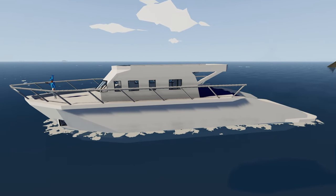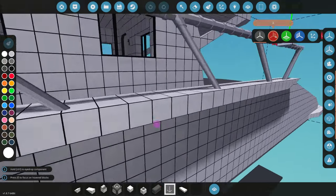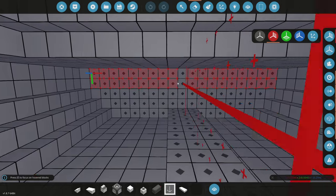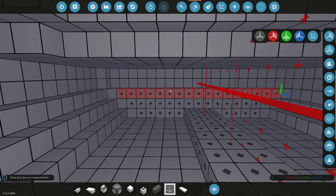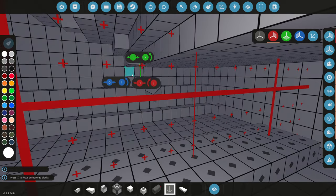Today we're going to be adding engines to the ultimate vacation yacht. First, we need to figure out where the engine bay should be, so we'll turn on symmetry. These weight blocks back here were basically reenacting the weight of the engine, so we can delete them now since we're going to be adding the actual engines today.